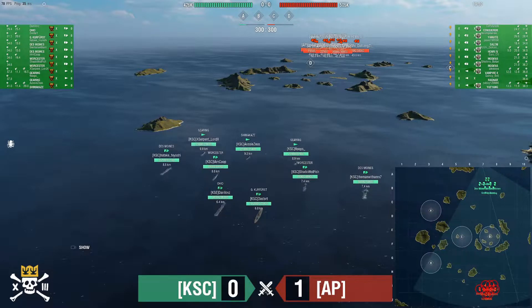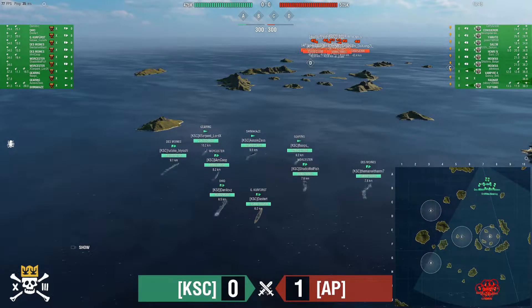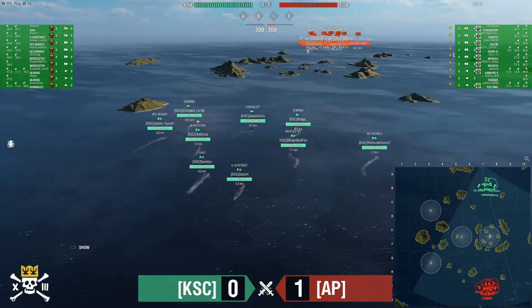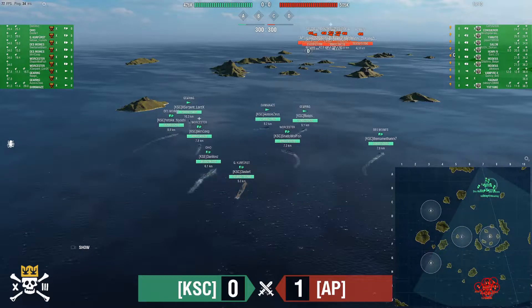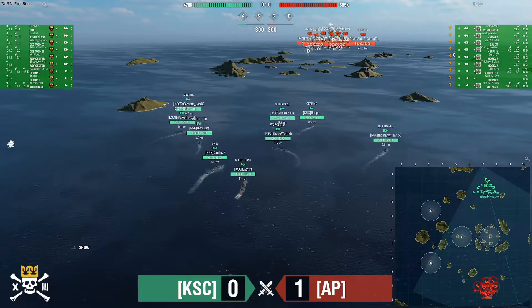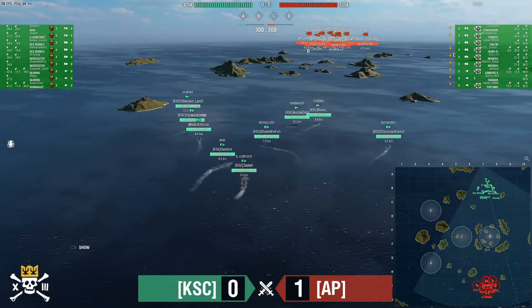Over on the side of KSC: double Gearing and a Shimakaze. Aussie Zeus is running the 20-kilometer torps — the long-range yolo torps. Two Des Moines and two Woosters for KSC. Then an Ohio, and this is the first Kurfürst I can remember seeing in King of the Sea.